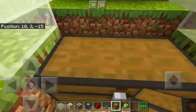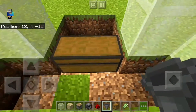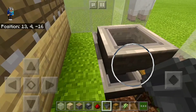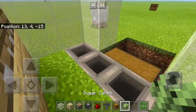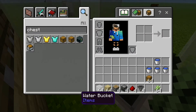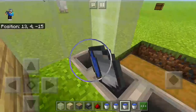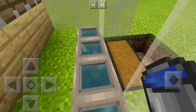So what you want to do is make a little pathway right here, then connect the hoppers right here, like that and like that. Now we get our water out — one, two, three, and four. You crouch and place water like that.